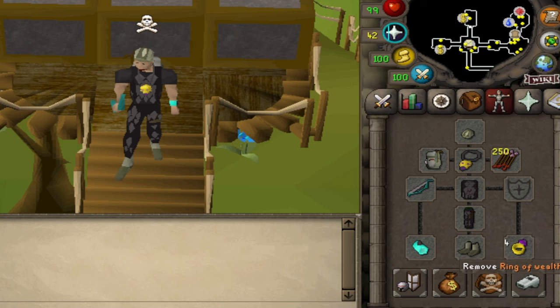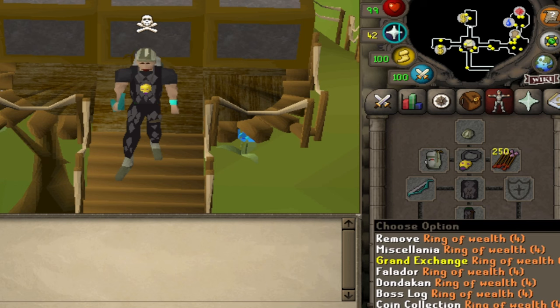If you don't have a royal seed pod you should also bring a charged ring of wealth to teleport you out up to level 30 wilderness.